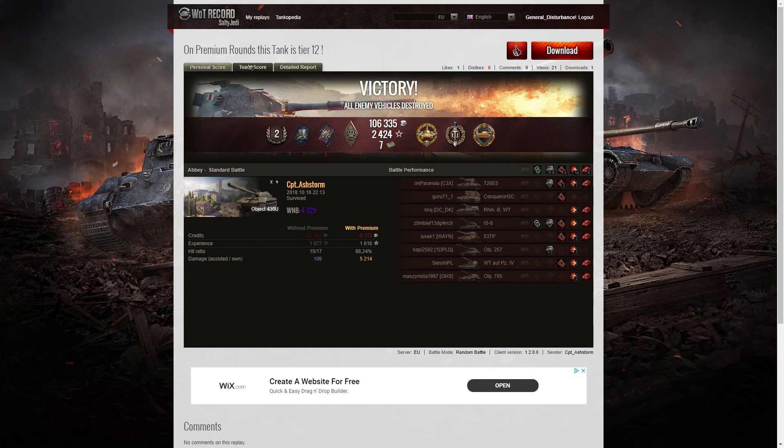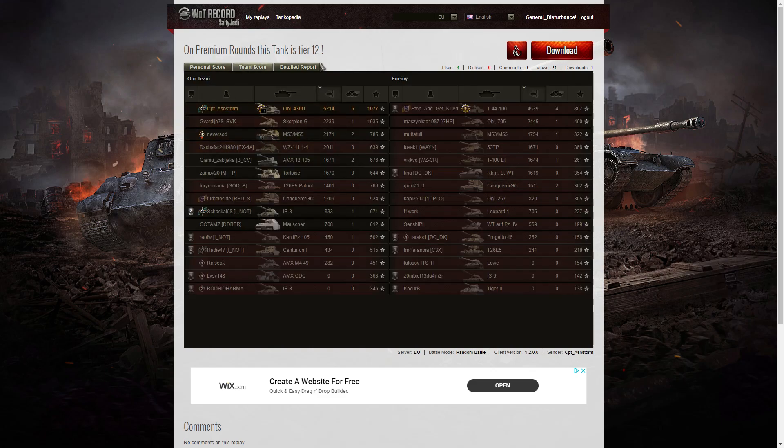The WN8 was 4929 from that battle. On premium rounds this tank is tier 12 — well, maybe it probably is, because it just goes straight through them. Highest damage: 5214 hit points of damage, more than double the next highest score on his team, which is the Scorpion G with 2239. The highest score on the enemy team is their T44 100 with 4539 hit points — and that's pretty good because that is a tier 8 tank doing a lot of damage in a tier 10 game. He got a Tank Sniper as well. It was Captain Ashstorm with six kills; the next highest score was the T44 100 with four, and then there's a whole bunch of tanks with two.